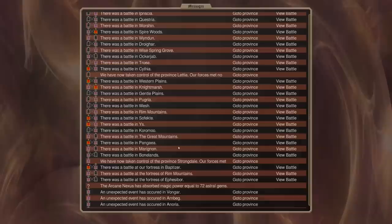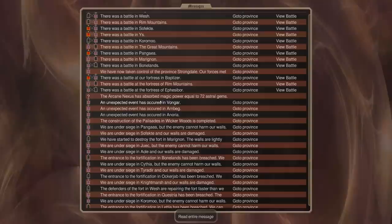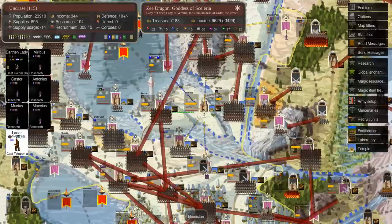These last battles have been much more in our favor, which is good. We got 72 Astral Pearls — a ton of Astral Pearls coming in — and we have to figure out what we're going to do with that.